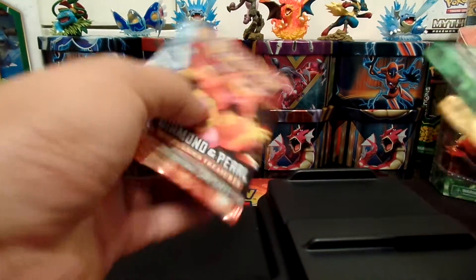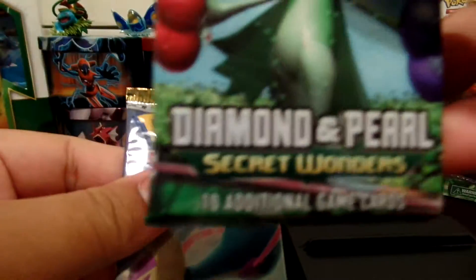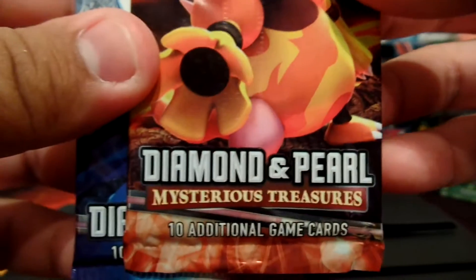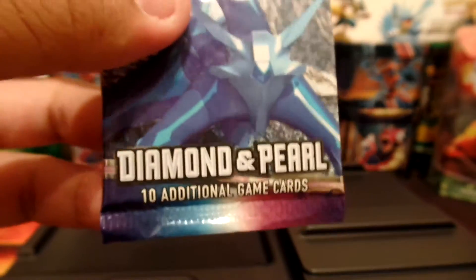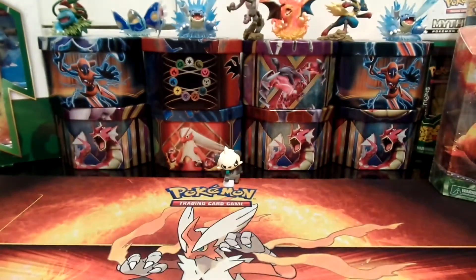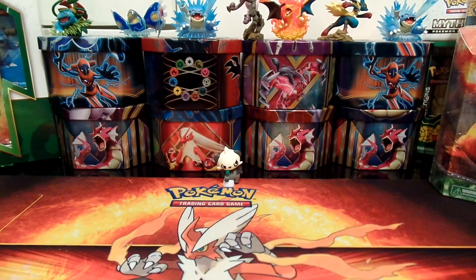We have four packs: Diamond and Pearl Secret Wonders, Great Encounters, Mysterious Treasures, and the normal Diamond and Pearl. I believe the card trick is the three to the back or to the front. So let's see what we get.